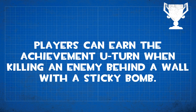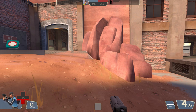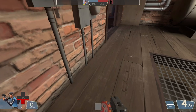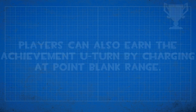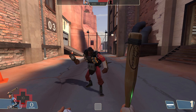Players can supposedly earn the achievement U-Turn when killing an enemy behind a wall with a sticky bomb, and also by charging at point-blank range. U-Turn is normally earned for killing an enemy you couldn't see at the beginning of your charge. As for behind a wall with a sticky — there are walls everywhere, that's incredibly broad — and no, that didn't work. Charging at point-blank range to earn it also didn't work.